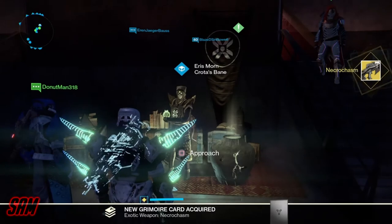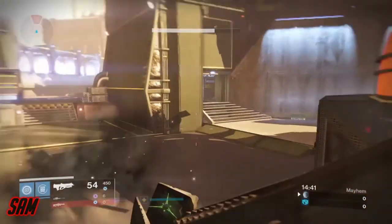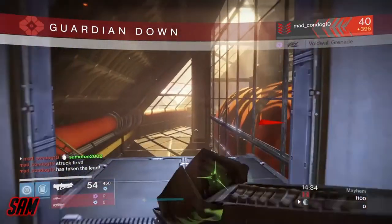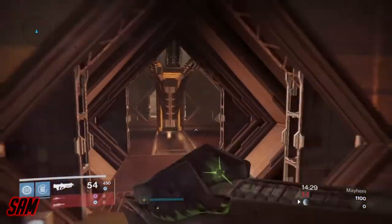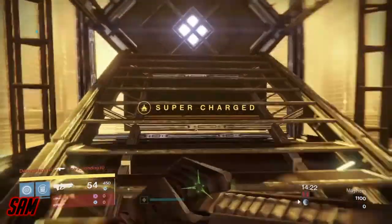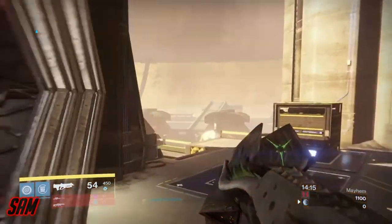That was how to make your Husk of the Pit into the Necrochasm, which is the exotic version of it. Thank you guys so much for watching. This is probably my first quest tutorial on YouTube - I'm going to start doing a lot more throughout Age of Triumph and throughout Destiny 1, and throughout Destiny 2 when it comes out. I'm sorry for the delay of videos, I have a lot of stuff going on in my life, but I'm going to try to post a lot more. Thank you guys so much for watching - hope to see you soon, have a blessed day, and peace out.